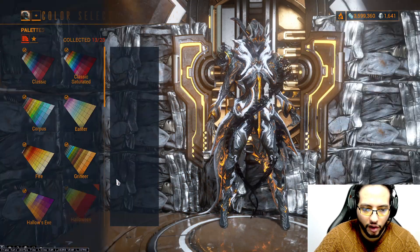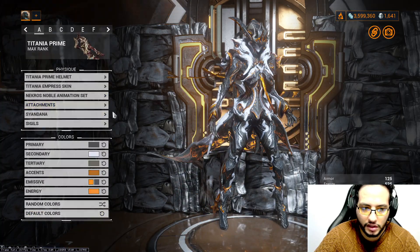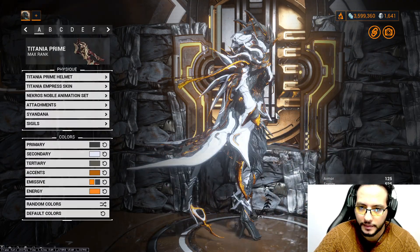For the Syandana, we set it in Syandana Green — actually I'm going to turn it into the same; it follows the same path as the Syandana and the attachment.